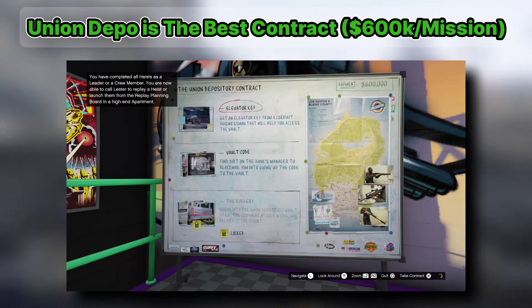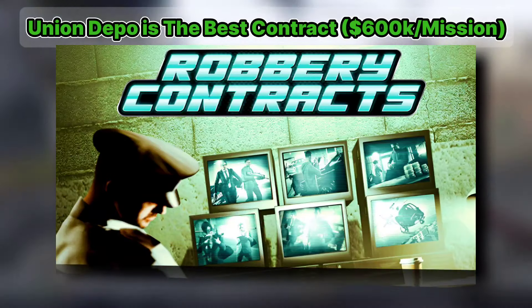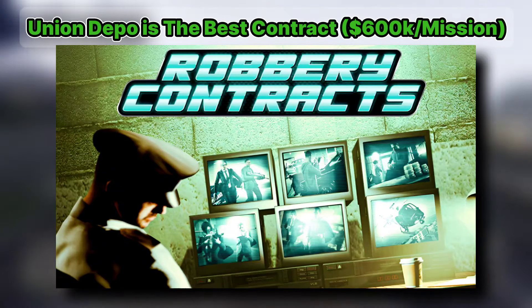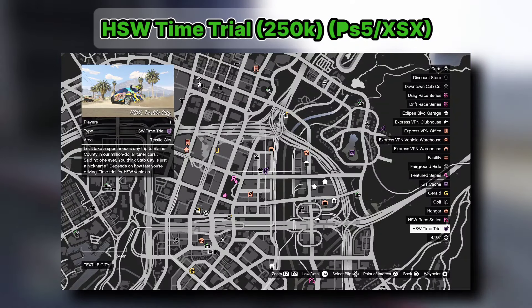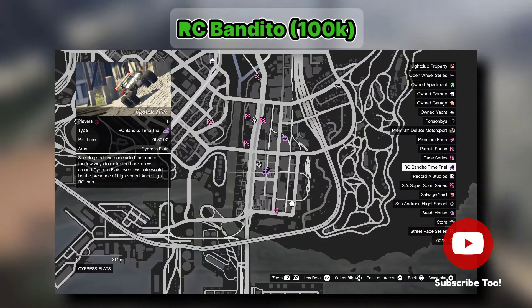Usually the Union Depository pays the most, and the contracts take around 30 minutes with setups included to complete. But don't stop there — there are multiple time trials around the map to complete and earn tons from.